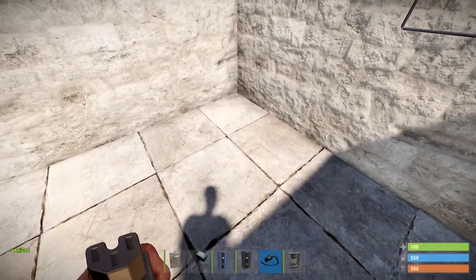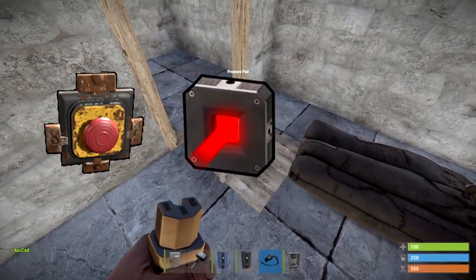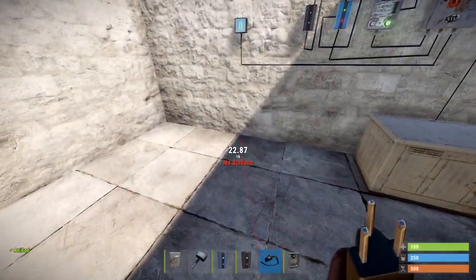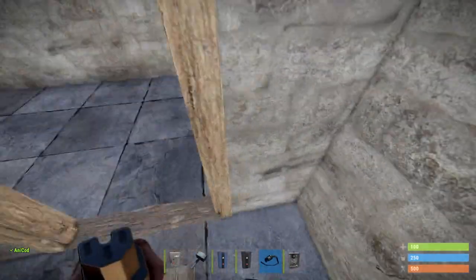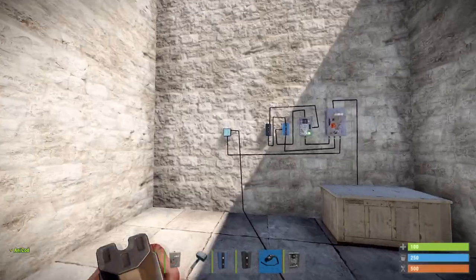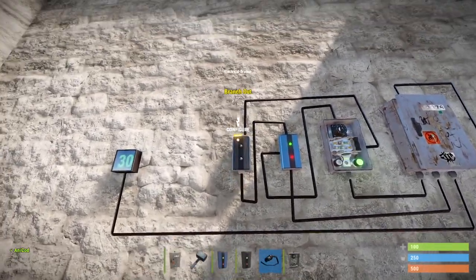You can set the counter lots of different ways — buttons, lasers. I like using pressure pads because they're fast. Just connect the power out from the button or pad into the increase increment widget of the counter, then run over that thing like your life depends on it. Once it's at the correct number — the days you have left before wipe — connect the final branch out to the decrease toggle on the counter.